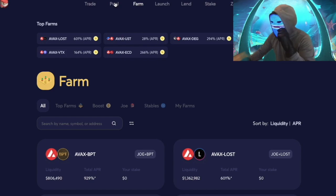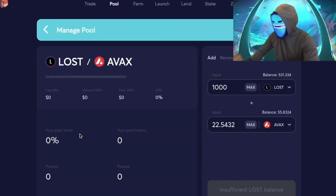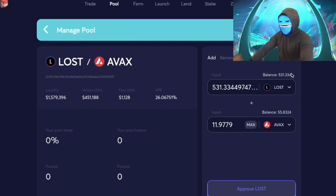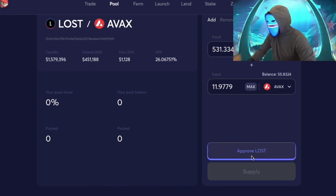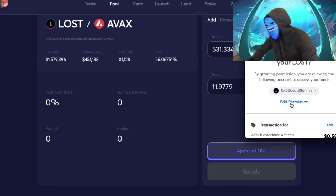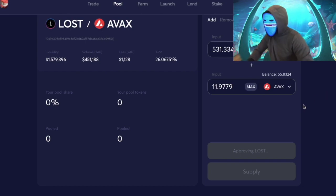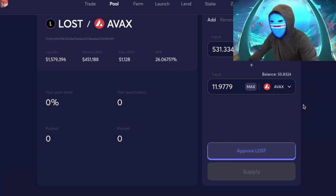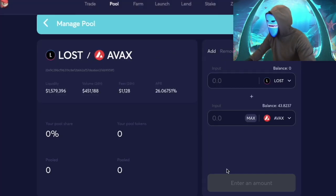Before we go to the farm, we need to go to the LOST-AVEX pool and put in the max amount of LOST we have. We have less LOST than AVEX total, so we're going to max our LOST and approve this liquidity pool token, then supply it. We pay a first fee of 57 cents and then another fee to supply — we hit supply, confirm, and pay.